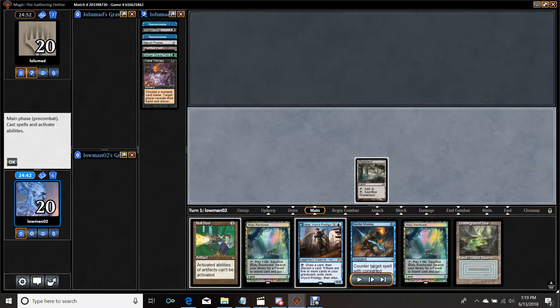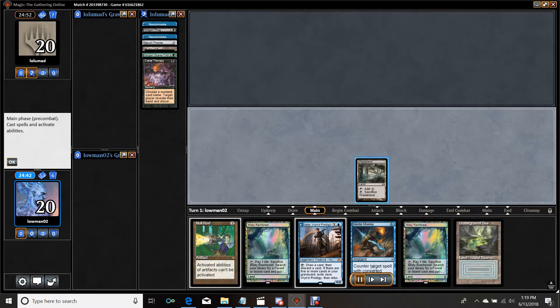They mulliganed slash Serum Powdered into a Bazaar of Baghdad very deliberately, but the reason I want to Wasteland is because it's going to give me more information and preclude them from knowing what they need to keep. Some Dredge decks do play Mental Misstep, Force of Will, and some even play Mind Break Trap — generally it's a sideboard card. If I do this on their turn, it's going to limit the amount of information they have about what I'm playing, because Wasteland doesn't really tell you much. I could even be Shops — if I was Shops, I'd probably just put all my stuff on the board and then Wasteland them on the following turn. But this at least gives them more to think about.